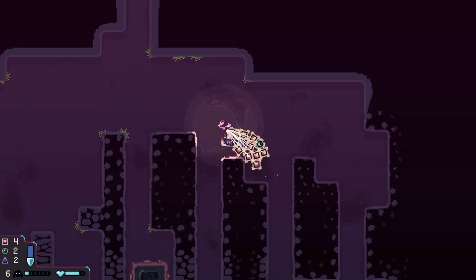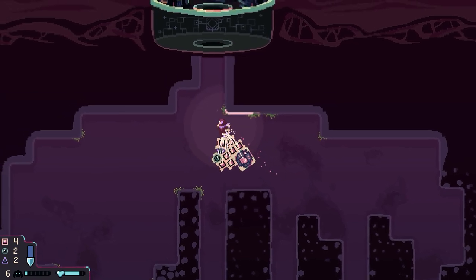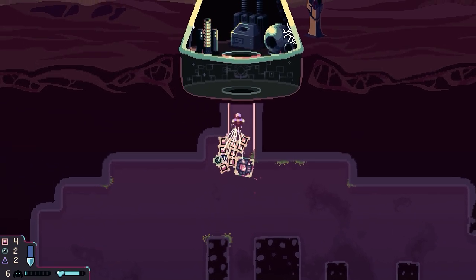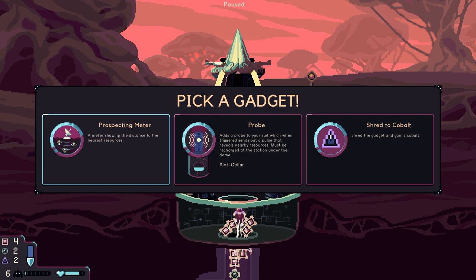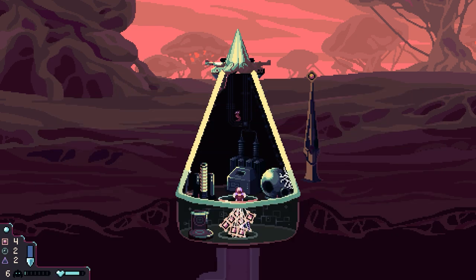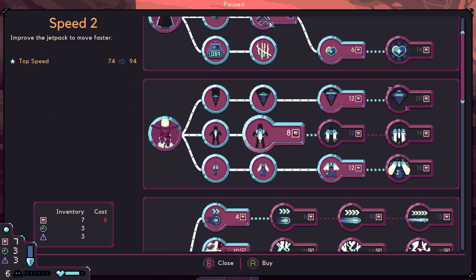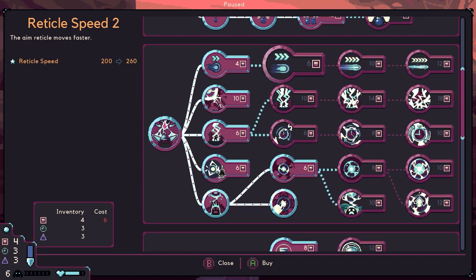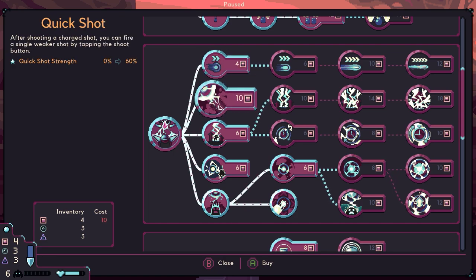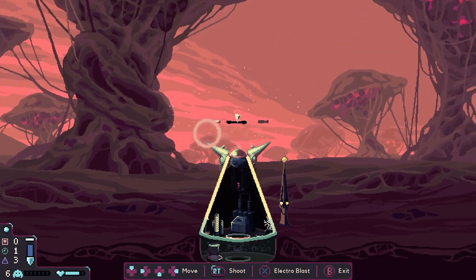But upgrade what? I'm tempted to get... it depends what this upgrade is actually, because this may give us another weapon of some kind. We've got a probe or the prospecting meter — we'll get probe, why not? And there we go. So for upgrades it's going to be suit speed. And we've got reticle speed. We've also got electro blast — let's get electro blast. That'll be okay.